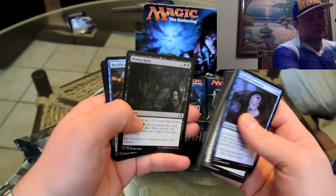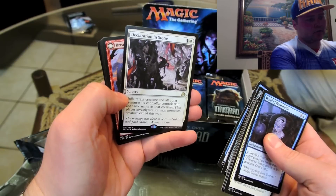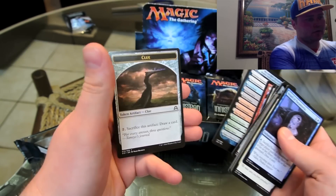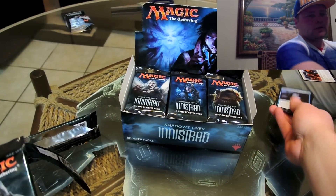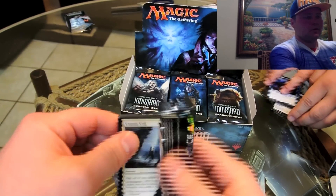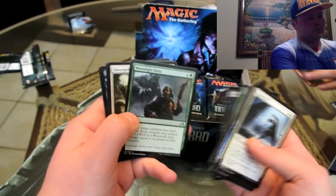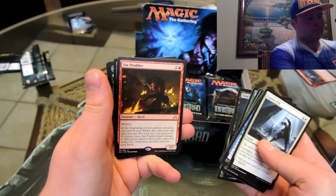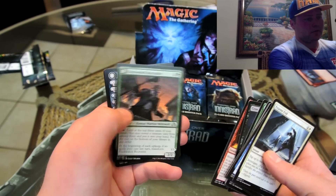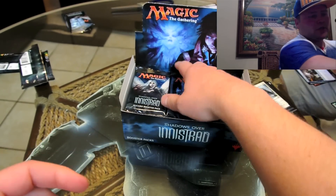I remember going to Targets around town looking for those. We've got Biting Rain, Haunted Cloak, Reckless Scholar, Declaration in Stone — exile target creature, and creatures with the same name as that creature, which is kind of strong. Breakneck Riders is a flip card, and a clue token — clues are pretty important. So how do clues work? There are different enchants that have win conditions like exile clues or sacrifice clues, and if anything it's a mana dump. It's basically draw power. Duskwatch Recruiter is our uncommon flip card, and another clue token.